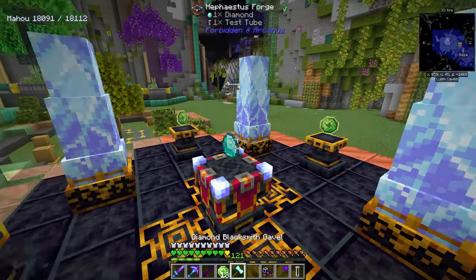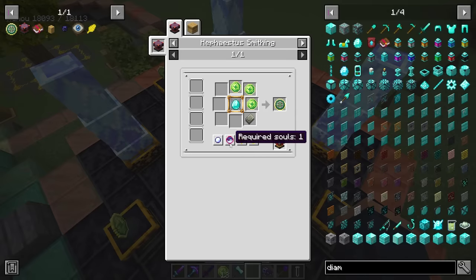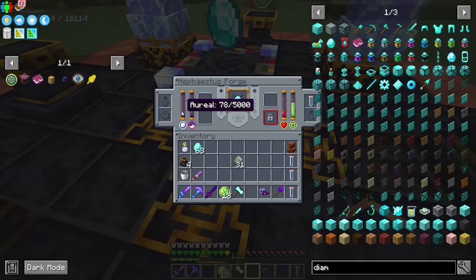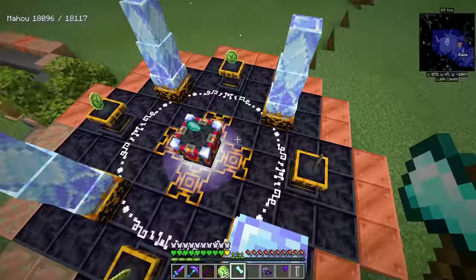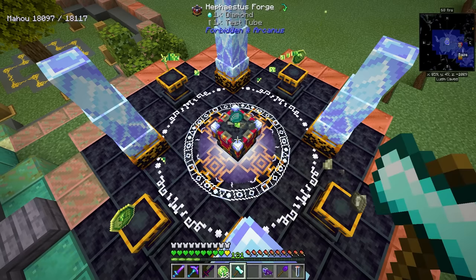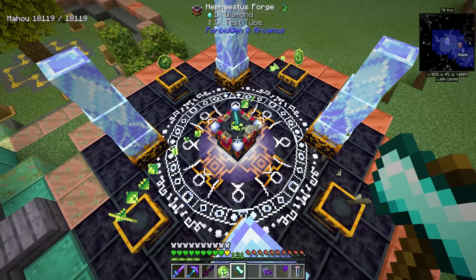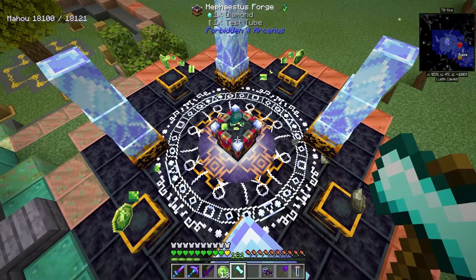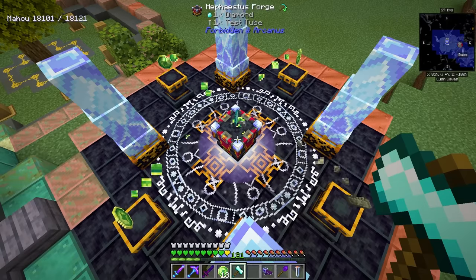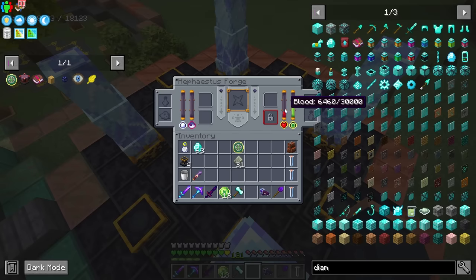Crafting up the eternal stellas should be a cakewalk now. We need the materials we gathered up with a diamond in the center, and to craft it we activate — this requires the blood, one soul, and the ariel. I think we were just missing the ariel — it needs 82, but I placed four obelisks down to make it faster. Now if you're having issues it's probably because you're out of something. Simply click and that crafts an eternal stella — and we've got to do this 36 times to technically make nine stars. This might actually be automatable with some modular routers.